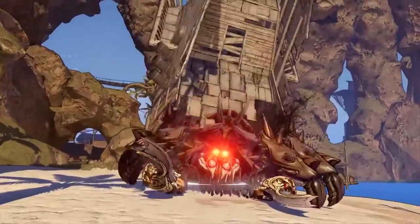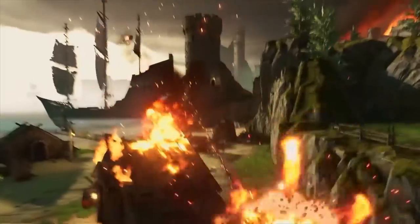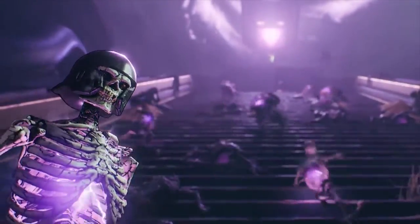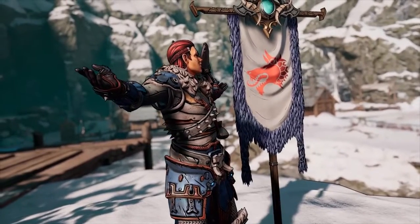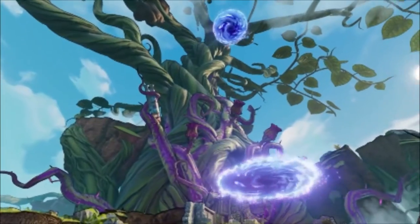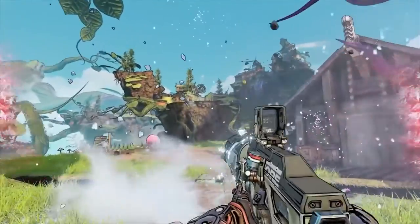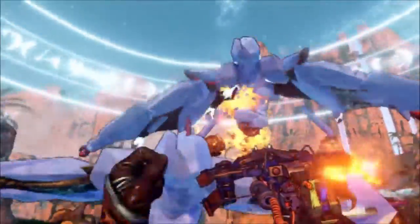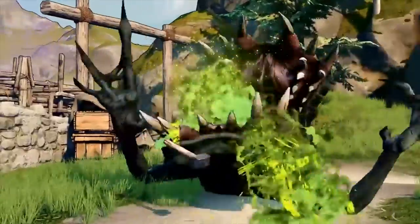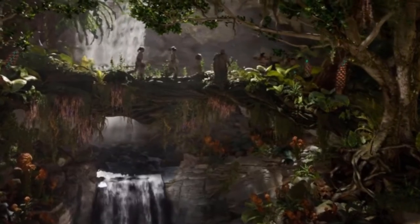Tiny Tina's Wonderlands is the latest looter-shooter from Gearbox Software, but it's not Borderlands 4. It's a spin-off and follow-up to the Borderlands 2 DLC Assault on Dragon Keep, with more of a fantasy flavor than sci-fi. The specifics of the story are still under wraps, but we know it immediately follows that beloved DLC, in which Tiny Tina and the heroes play a tabletop RPG called Bunkers and Badasses, with Tiny Tina acting as dungeon master in her wildly unpredictable style.